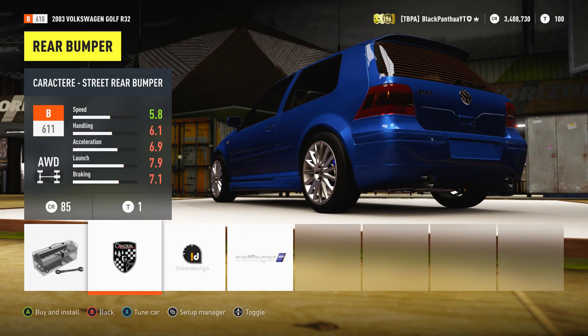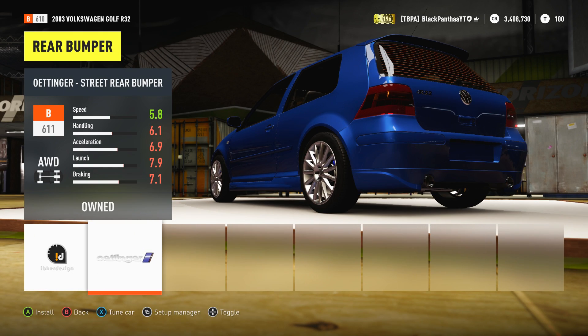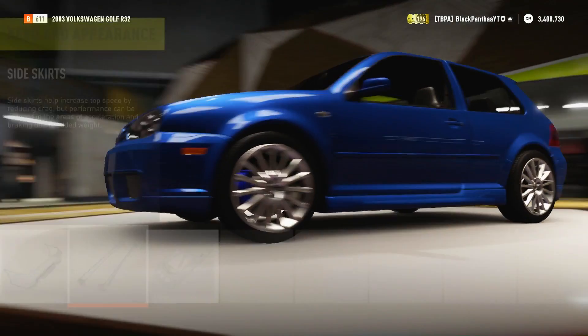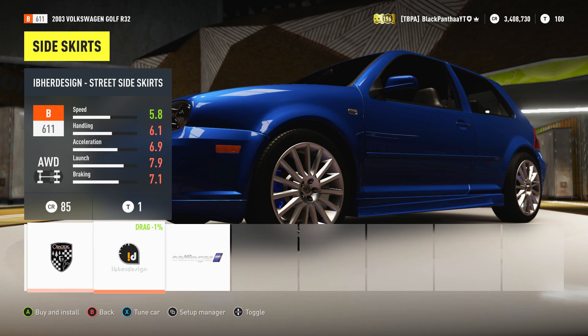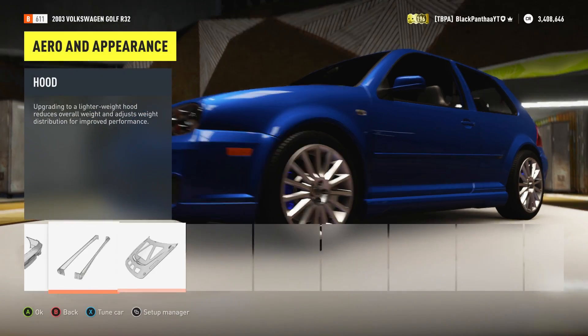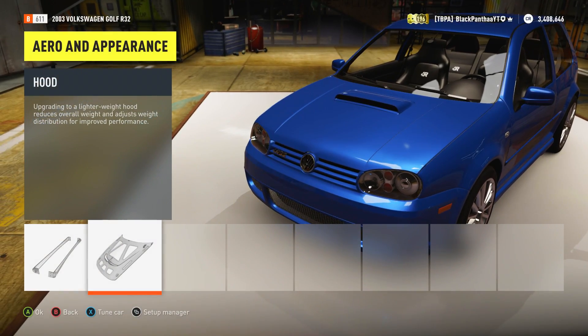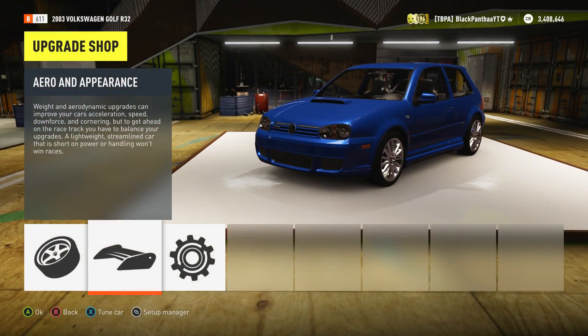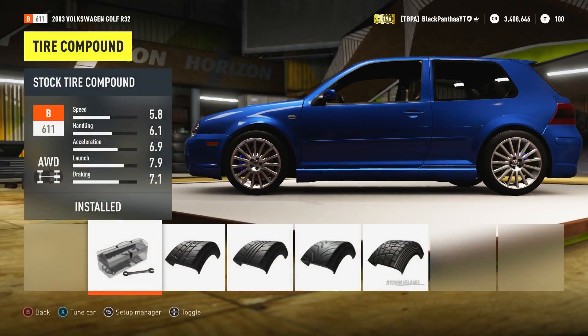I'm actually deciding between a Civic and a Golf — not this specific Golf and not that specific Civic on Forza, but cars close to that and make it look like that eventually. My plan is to do some modifications. The Mark IV Golf is what I'm looking at, and the front bumper just isn't as low to the ground as I'd want it to be, so I'm going to make some slight modifications — nothing crazy, but I'm considering it.